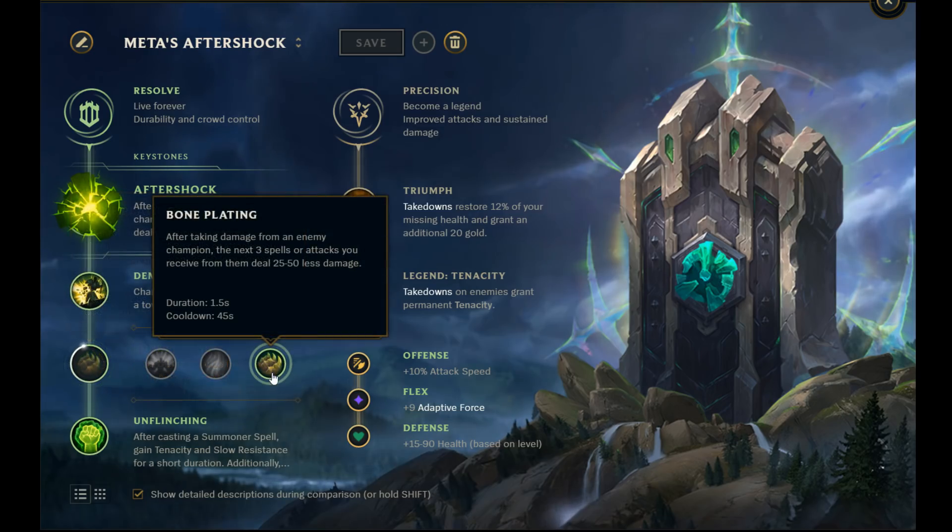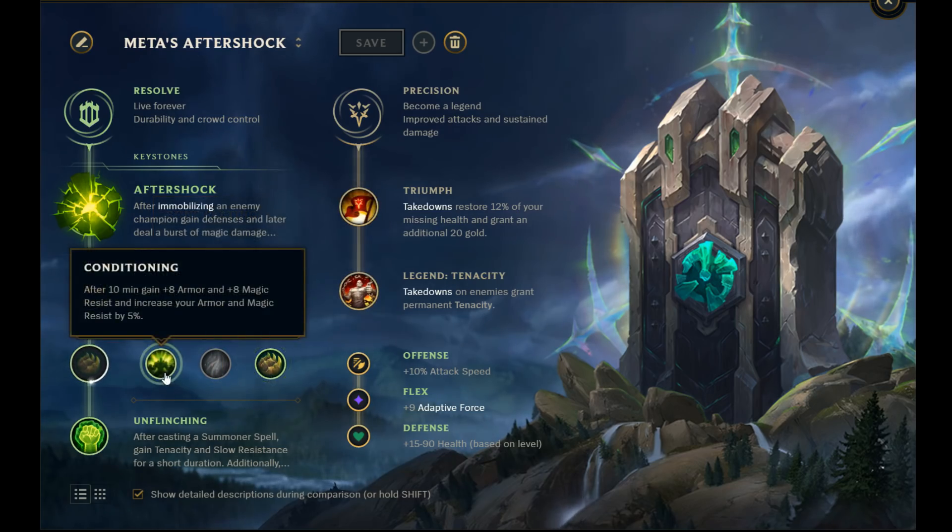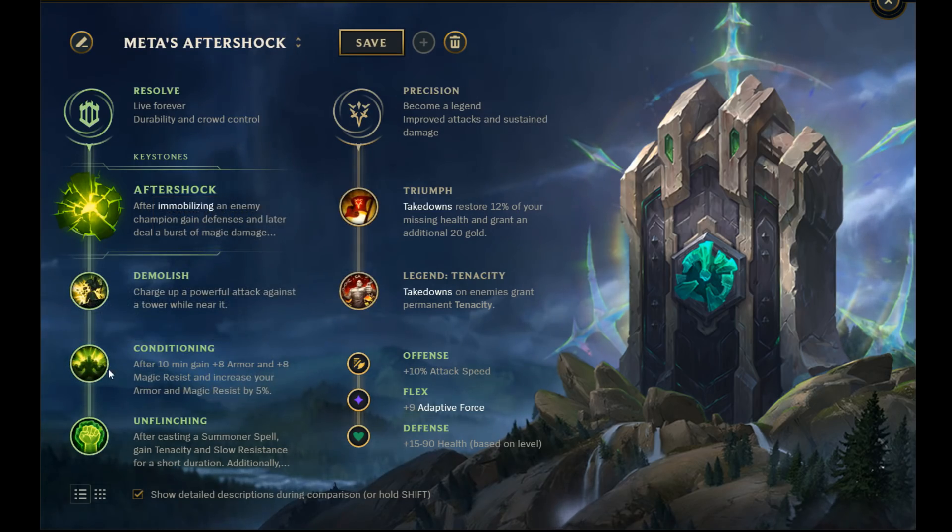In tier 3, there's actually a split choice between Bone Plating and Conditioning. Bone Plating is the most common in this aggressive meta, best taken against enemy champions who will want to duel early, like Xin Zhao and Camille. If the enemy scales better or is weak early, take Conditioning to scale better.